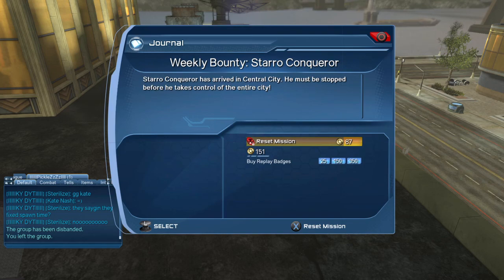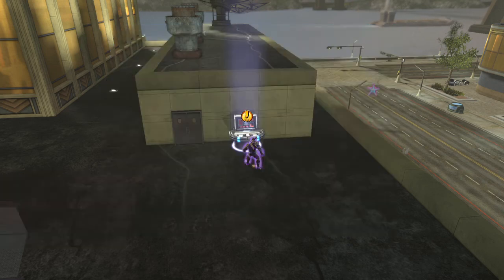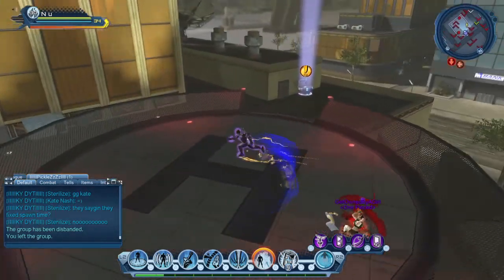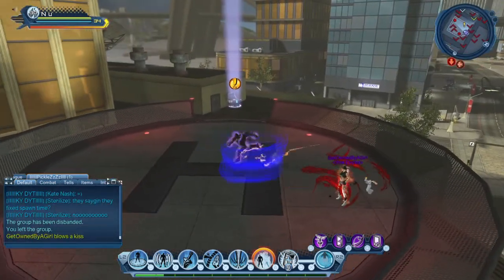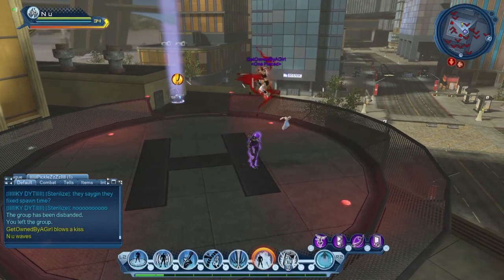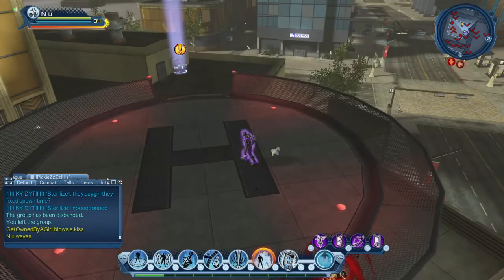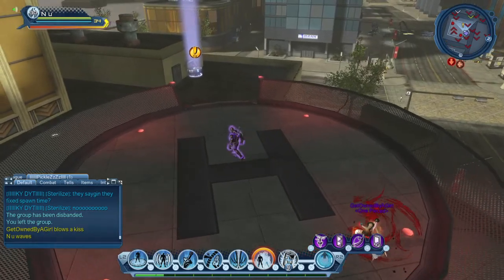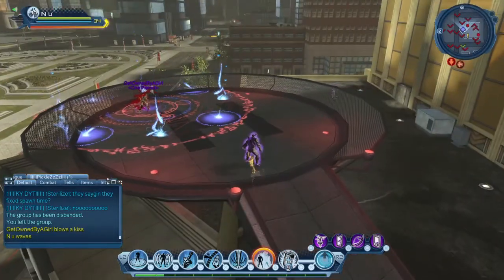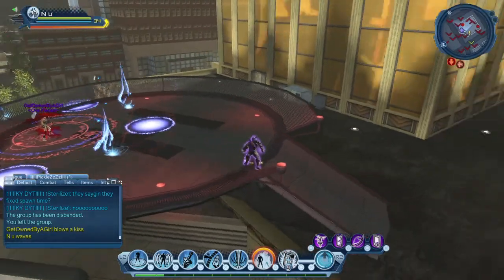It gives you, I think, eight spores or six spores — weekly bounty, Star Conqueror. The Conqueror spawns on this helicopter pad right here. This is the only spawn point. So you need to wait here and the spawn timer is like an hour. You can just sit here and wait for it to spawn — eventually it's going to spawn. It's a huge starfish.